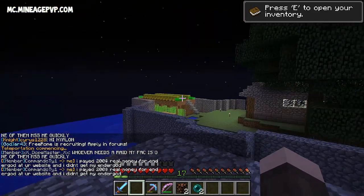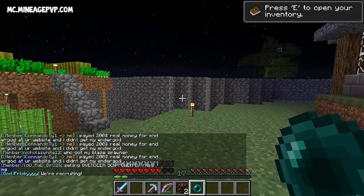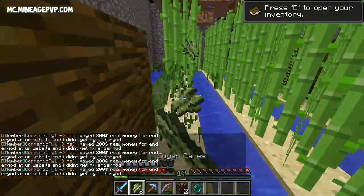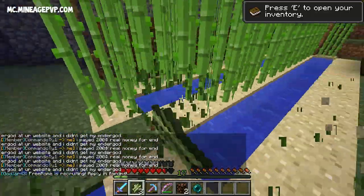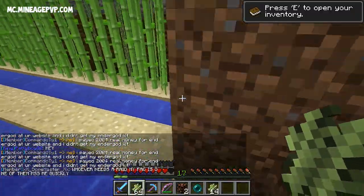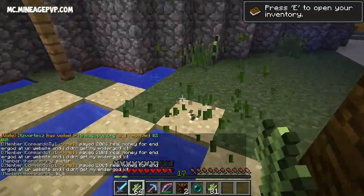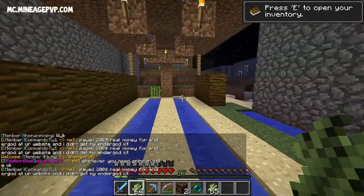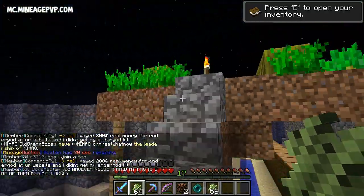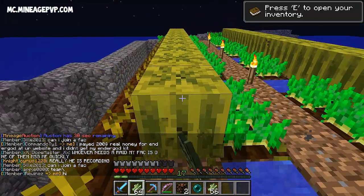We've got two ender pearls, let's put that on. We're going to do slash home raid again to go back to the raid base and take all the sugar cane, then come back and sell it, then finally put the pig and cow spawner under the zombie spawner. We can take all the sugar cane — let's take all of this. We're going to have a ton of sugar cane to sell. I think there are melons above us and also potatoes.